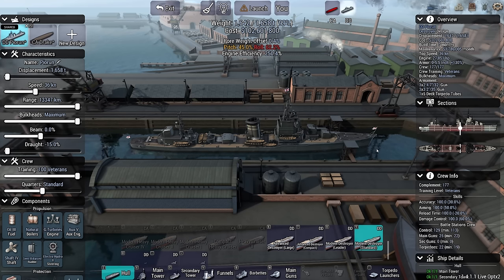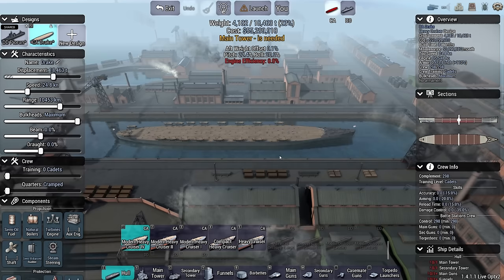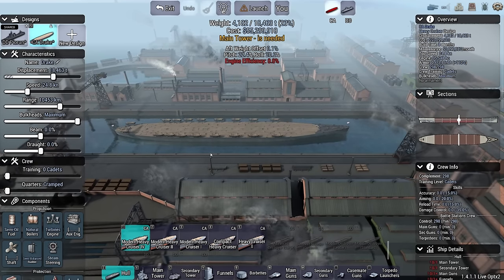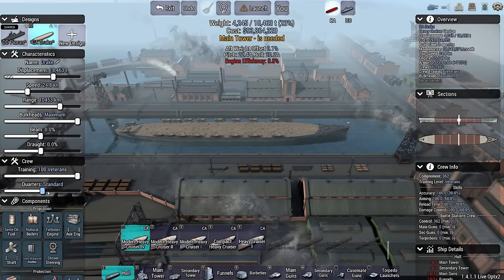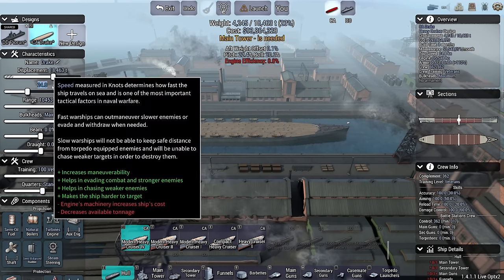But if I do too much damage and the Bismarck sinks due to the heavy cruiser, then the Piorun will not have scored a whole lot of points. My plan is to eliminate the firepower of the Bismarck — I want to try and destroy her secondaries, and then I can send in the Piorun. That's the plan.